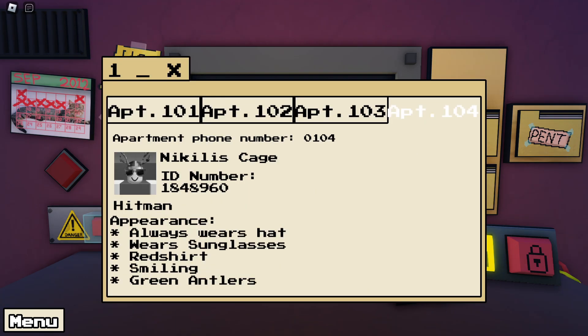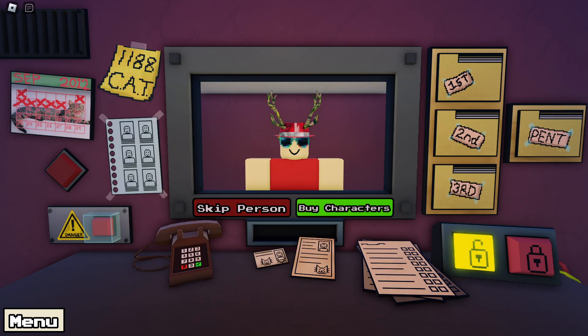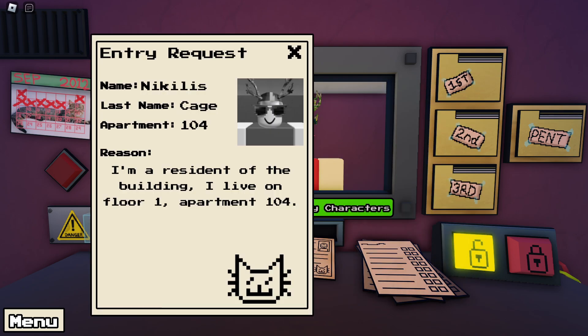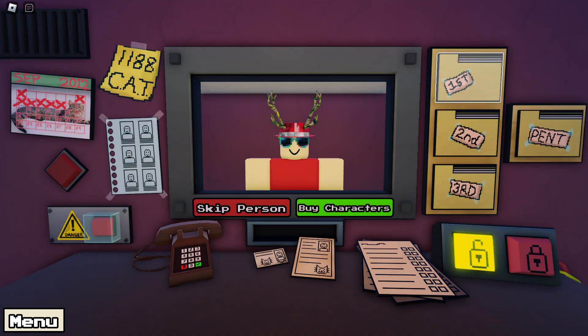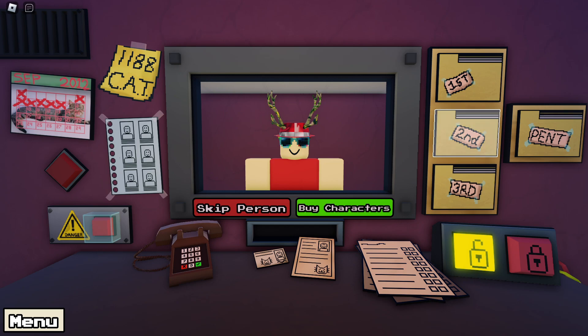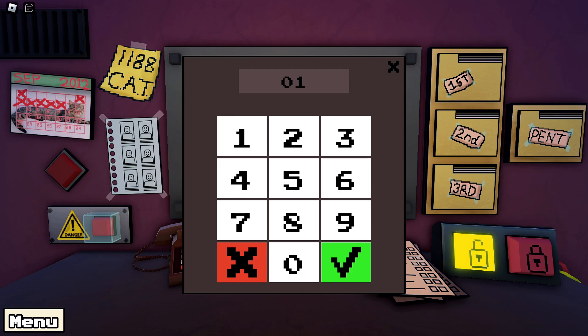After this, check their apartment folder and double-check the ID number. Finally, just for safe measure, you should call their apartment.